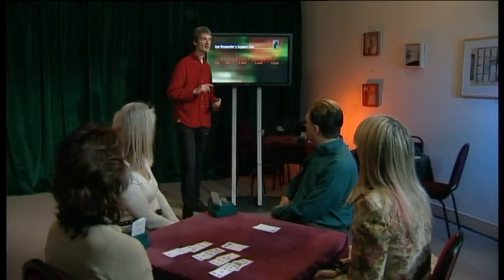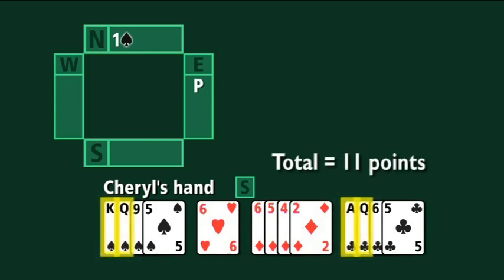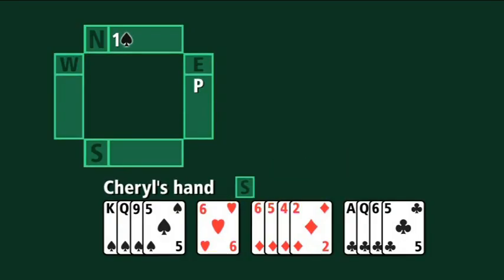If Cheryl had eleven high card points, four-card support for partner's spades, but crucially a singleton in hearts, she should mentally upgrade her hand. Rather than bid three spades — which would show ten to twelve points with four-card support — instead Cheryl would go straight to four spades. The more you bid in support, the better your hand.